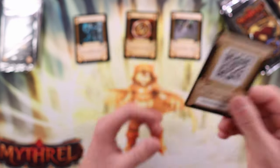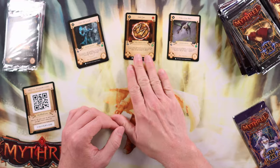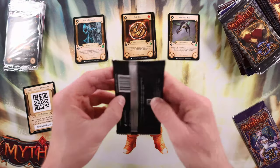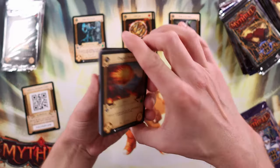Here's our digital redeem code card — I'll flash that every time so viewers can use it. We got commons, uncommons, and then our one rare. It'll be interesting to see when we get a foil how that works — is it going to be in addition to the rare or does it take the rare slot? Once we start hitting duplicates we'll go a little bit faster.